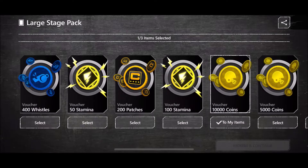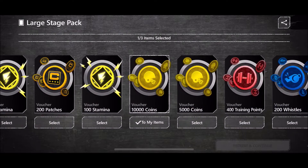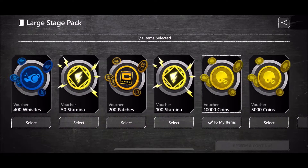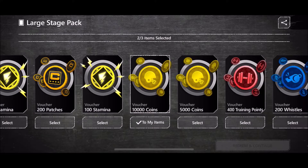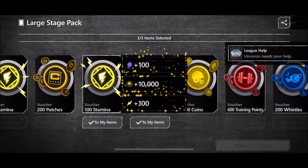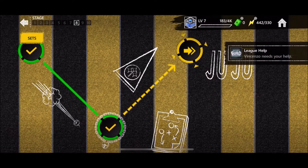I might take the 5,000 coins as well, or the stamina — I always like taking the gems. I'll take the coins again or the stamina, just because we're recording. We get 10k coins and 100 gold — that's pretty good.